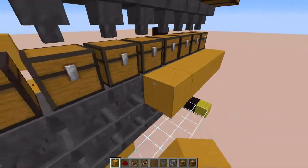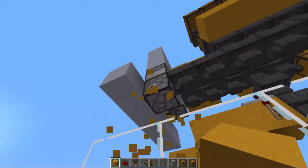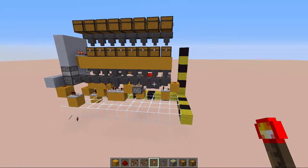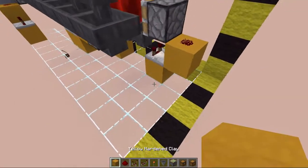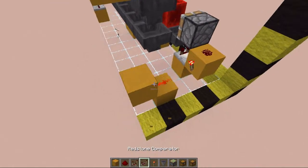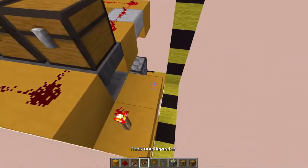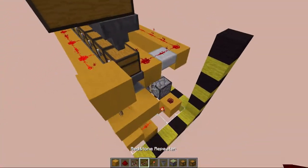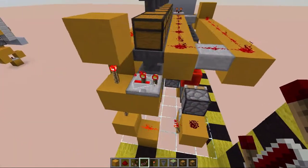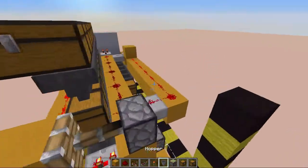Then we can already put in our redstone line and put in a redstone dust right here with a repeater powering that. Now we are going to put in the last bit of redstone — place a redstone torch on this block, then get a signal out with a redstone dust, which is going to lead into a two-high torch tower, which is going to be powering this redstone line. To have an even amount of signals, we want to have a two-tick repeater right here, that is going to lead into a block which will power a sticky piston.